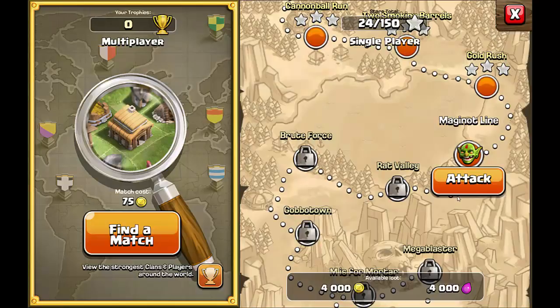The Maginot Line. The available loot here is 4,000 gold and 4,000 elixir.